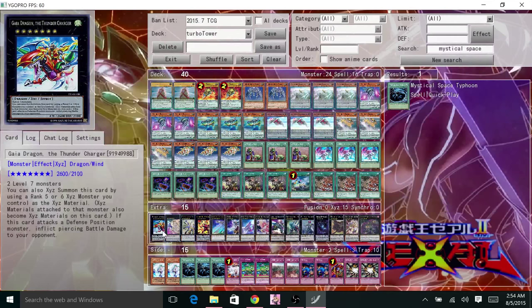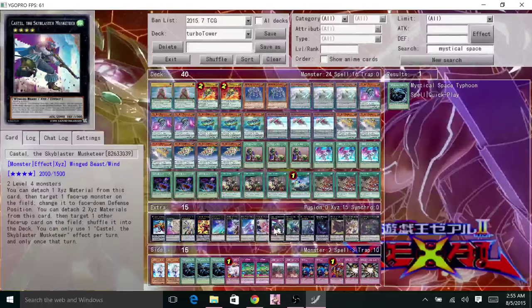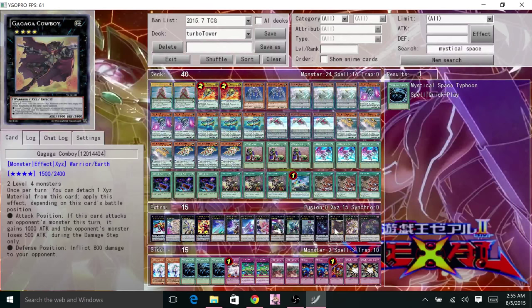Extra deck includes: Gaia, Diamond, Ladies, Volcasaurus, Durandal, Ragnar Zero, 101, Hoorland Draco, Castile, Diamond Eye, Exiton, Abyss Dweller, Cowboy, Plotimaeus, and Rapsodian Berserk.